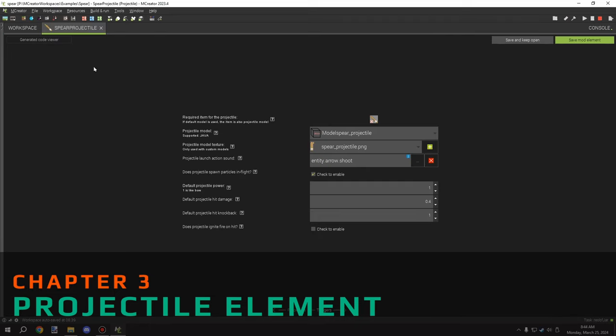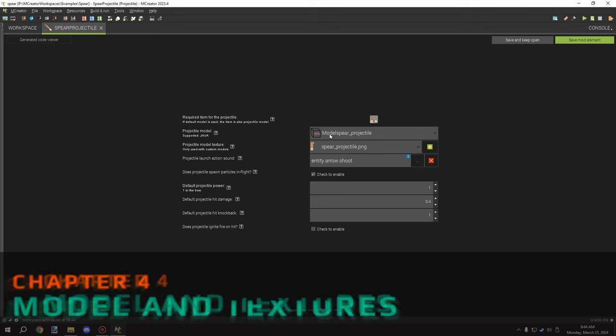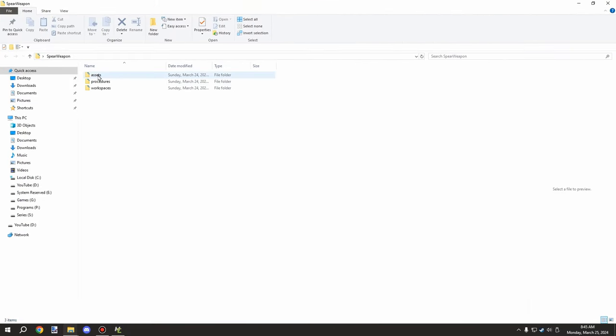Moving on to the projectile — there are only two pages to cover. You want to set the required item for the projectile and then set your projectile model. In the workspace we have an item texture, an entity texture, and a Java entity model for our projectile. Let's go into Blockbench to show how the model needs to be set up.